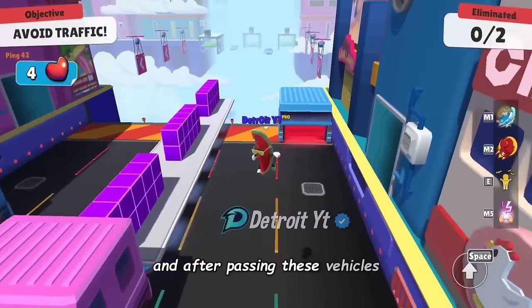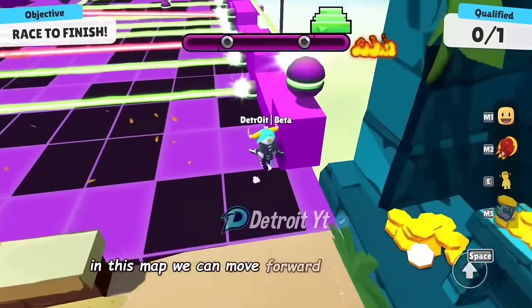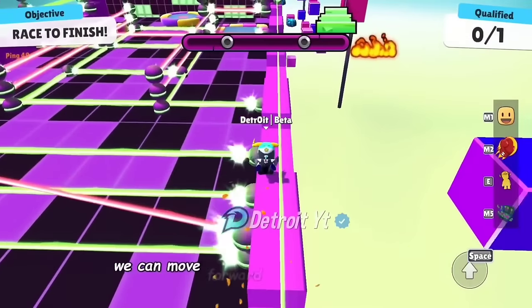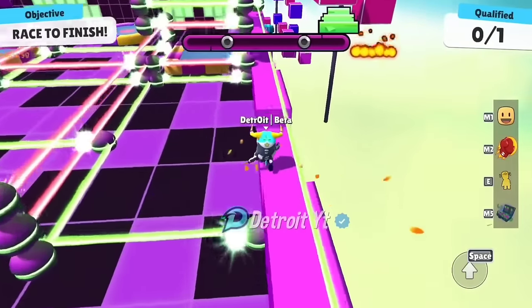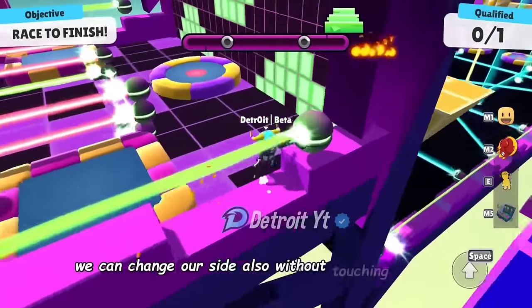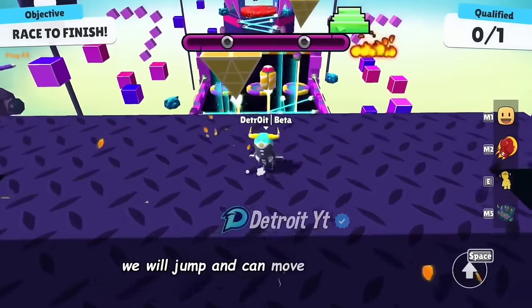In this map, we can move forward by avoiding the laser. As you can see, we can move forward from the right side easily. At the lower place, we can change direction without touching the laser, and from this jumper we will jump and move forward easily.